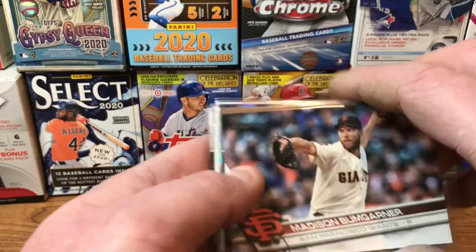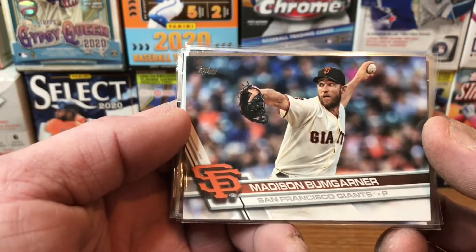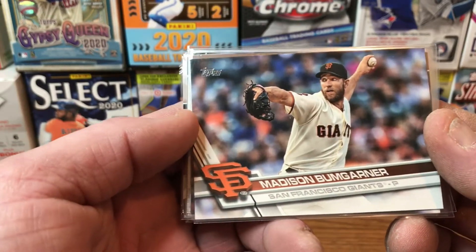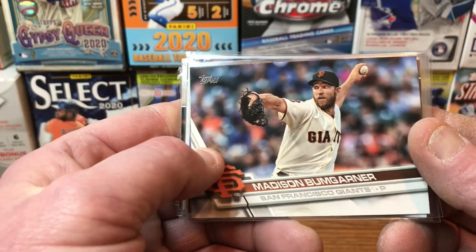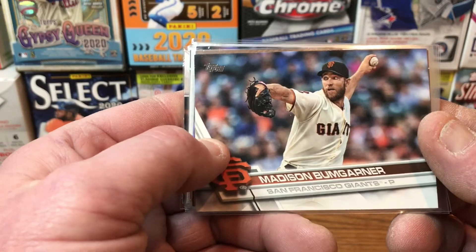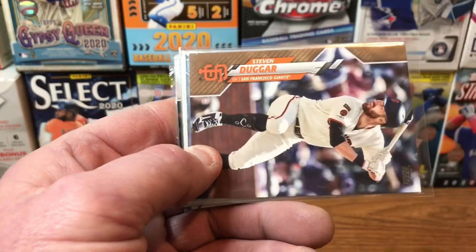We're going to go with Madison Bumgarner — wow, he was something with the Giants, just absolutely amazing. Bit of a hothead, but he could throw the ball and strike people out left and right — unreal. When you take a look at the stats on the back of this card it'll blow your mind. This is from 2017 Topps Series One.